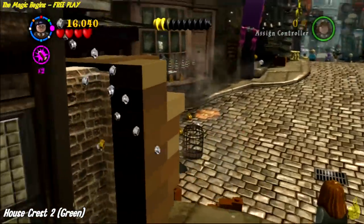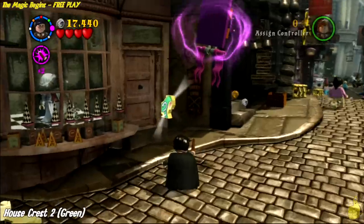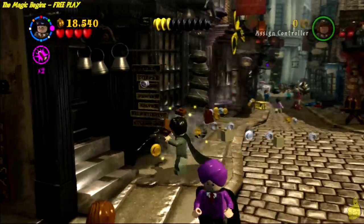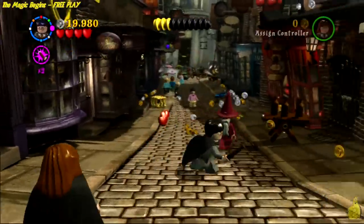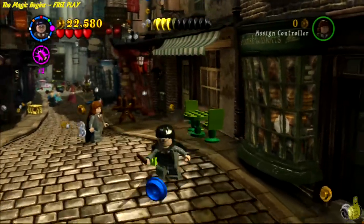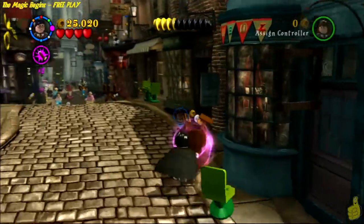On the left-hand side there are a few things you can bust up to get some studs, but also there is a person in the window — I can't tell if it's male or female, but I'm sure you guys know who that is. Go ahead and wave to them by hitting the icon indicated by the little shiny spot under them, and they will kick down the green crest, which happens to be number two. We're moving along — using Wingardium Leviosa on a handful of things on the street to break up items and recover studs. Look at me chase down this blue stud — that is determination right there.